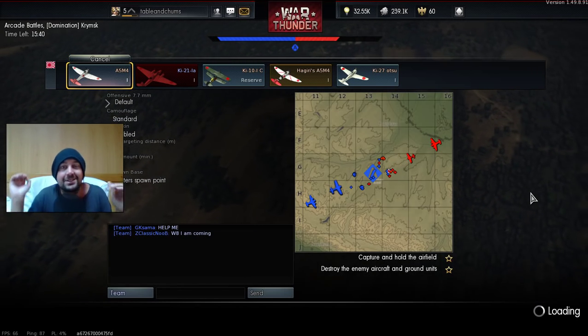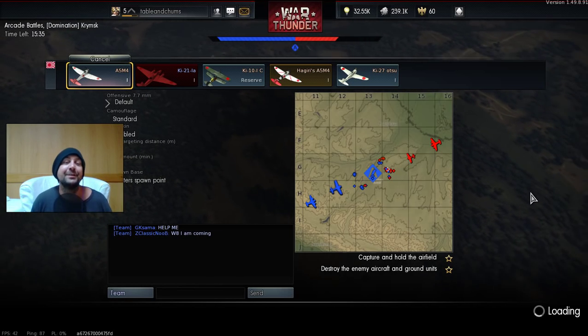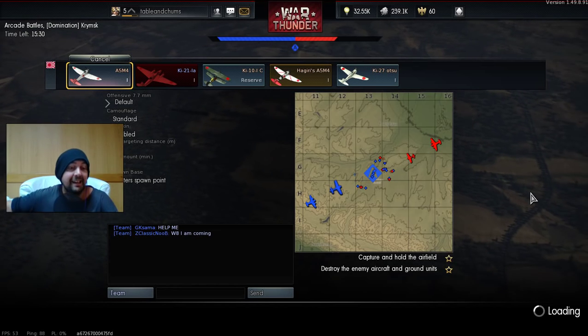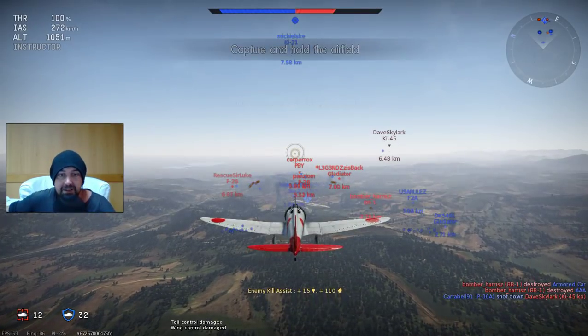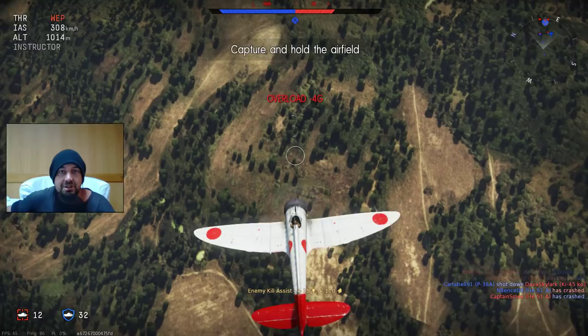So you can just dive with a bomber. In arcade mode, you can just go from the very, very top to the very, very bottom. You don't need to worry too much about airspeed or blacking out or anything, really. You can just do that. And I'm going to do it with the fighter as well to gain a huge amount of speed and get myself into the fight. I know I've got altitude, but I'm going to sacrifice the altitude for speed — I'm just going to dive immediately.